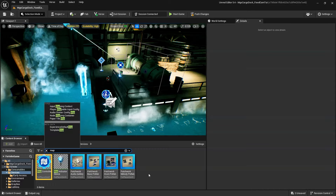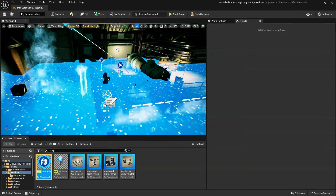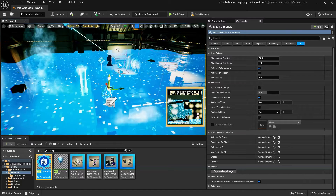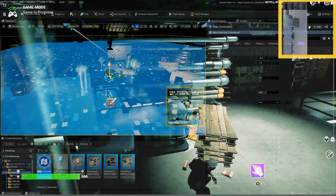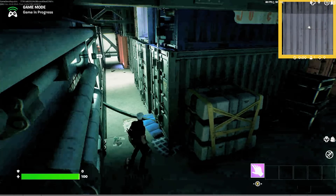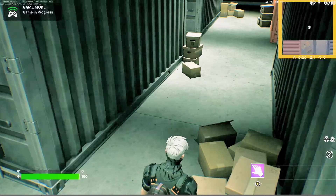The Map Controller device gives you the ability to customize the map and mini-map on your island. You can use the device's phone to determine what area of the map or mini-map displays. You can determine the zoom level and framing for each map, and you can even have multiple Map Controller devices on your island at one time.